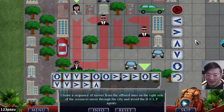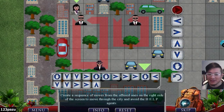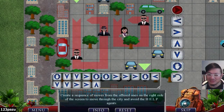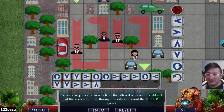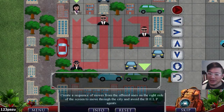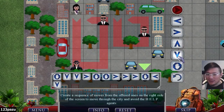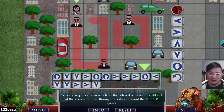Yeah, that's pretty good — except the last move. We can do this. Wait. Down. Down. Right. Wait. Wait. Right. Right. Right. Wait. Left. Down. Down. Right. Right. And down. There we go.